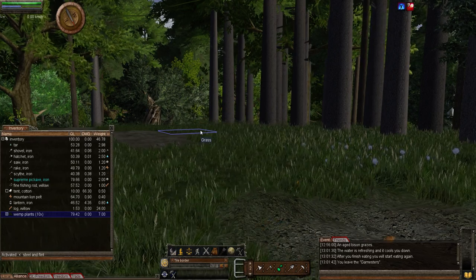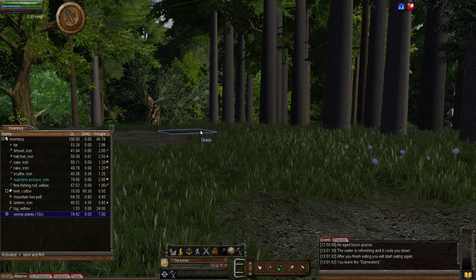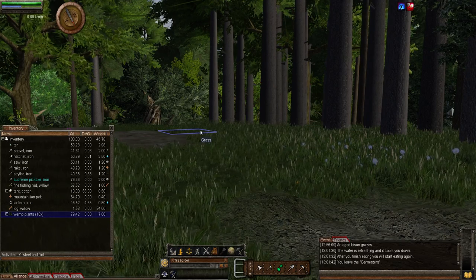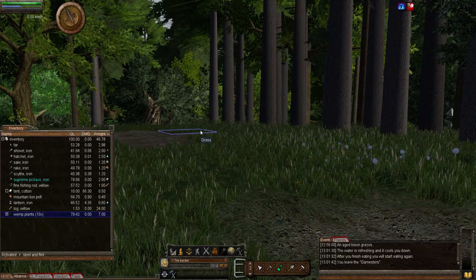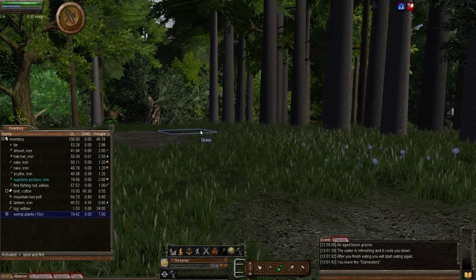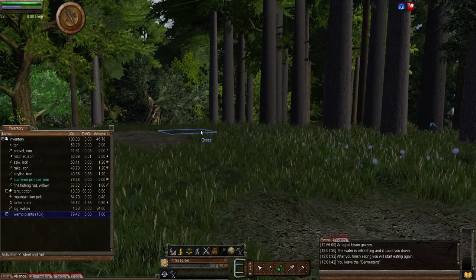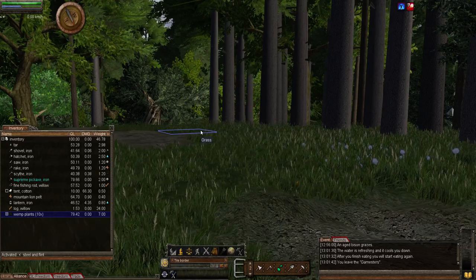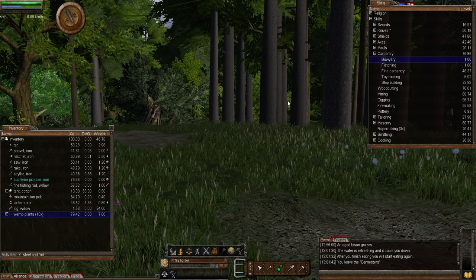Bows are not usable until they have been strung and you have some arrows in your inventory to fire. Bows come in three types: short bows, bows, and long bows. We will make all three. Using the bow Bowery skill will train body control and mind logic, so let's bring up the skills.